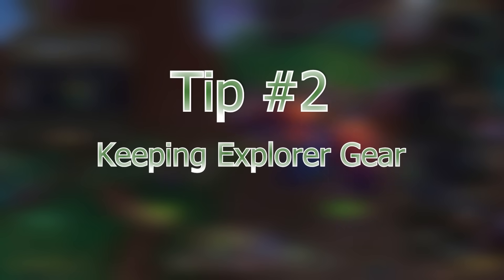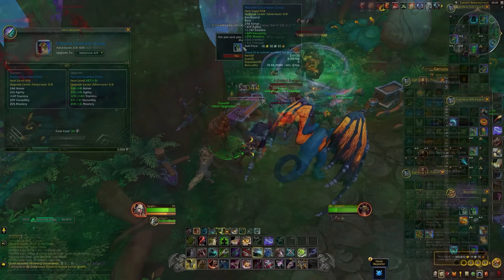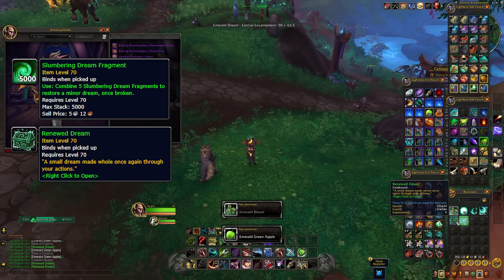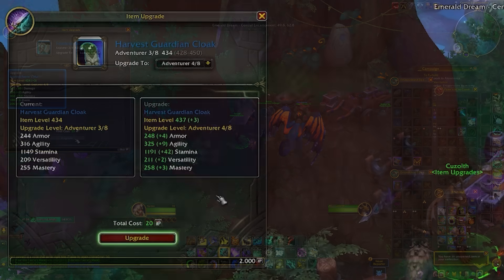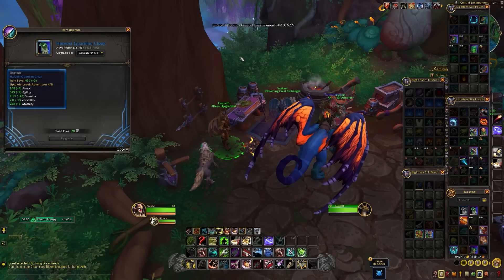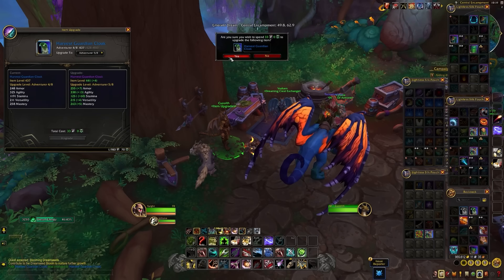The next tip is to not ignore season 3 explorer gear, especially on alt characters or characters that weren't very geared moving into the patch. You'll be able to pick up some of this gear from the initial quest lines, and also these slumbering boxes are going to be a good source of it as well. This gear can be upgraded from around item level 415 all the way up to 437 with just flight stones, and chances are you're fully capped on flight stones assuming they don't reset when the patch goes live.